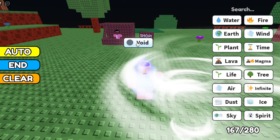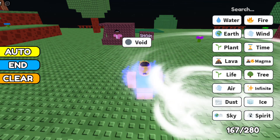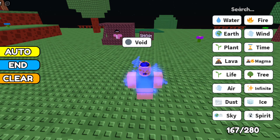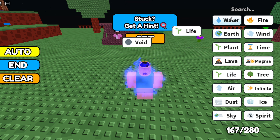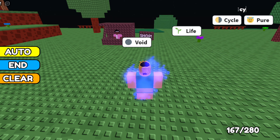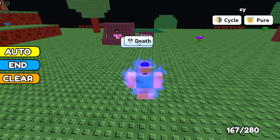Once we have Black Hole, combine Black Hole with Time and it will make Void. Now combine Life and Cycle, then combine Death with Void and it will make Darkness.